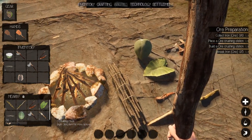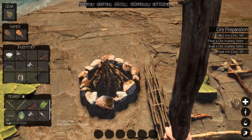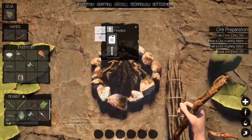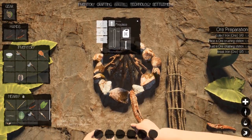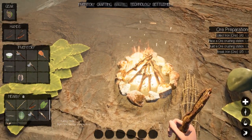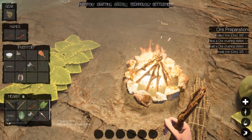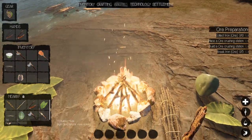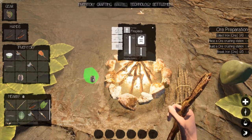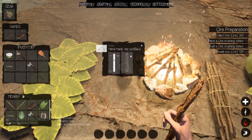Oh, did we catch it in time? Oh, Jesus. Let's relight it. It's crazy — I can't get any closer without the fire going out. Okay, now that we have the fire going, we can put this close to it to cook it, because it says raw.